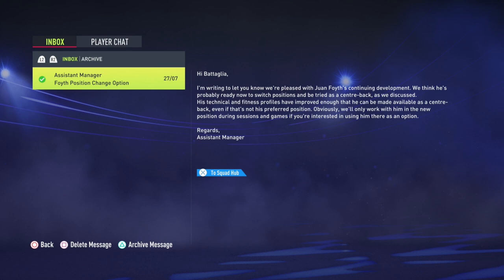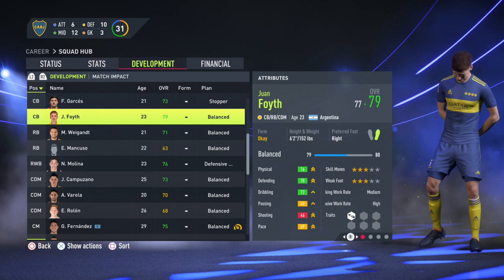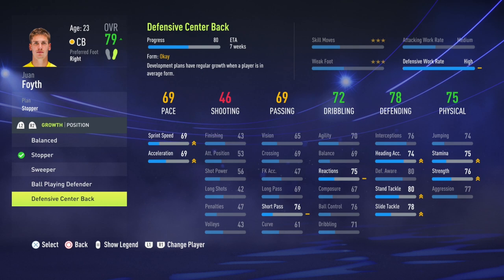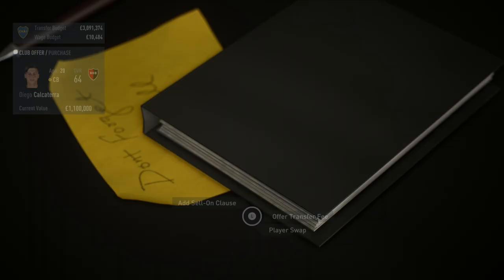Once we changed Juan Foyf's position to centre-back, his overall actually went up two ratings to 79 overall. If you want to play him at right back you can — his passing, crossing, and ball control are okay — but at six foot two with great base defensive stats, he's much better suited to centre-half in my opinion. He would partner Garthes as our new starting centre-half pairing.